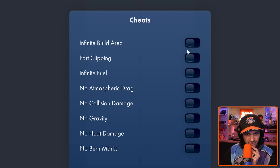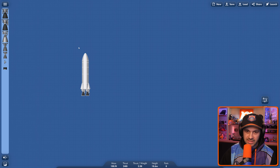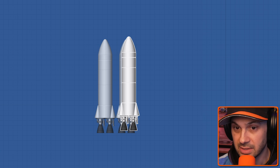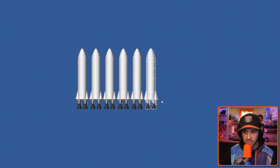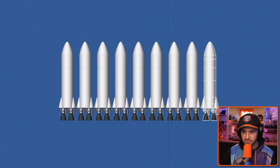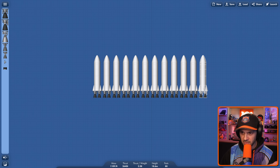Now there's something very interesting to me here — Cheats. Infinite build area. Infinite fuel. No atmospheric drag. No gravity. I love the idea of part clipping so we could just stack a bunch of stuff on top of each other. So I have infinite build space. Check this out — we select everything and then we can copy it. Can I just keep doing that? Yeah, I just keep doing that. How many rockets can I chain together? As many as I please.